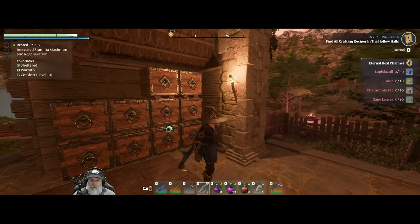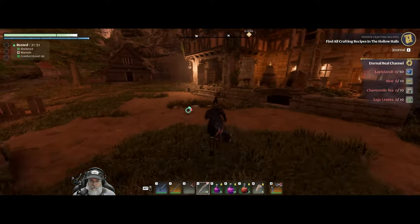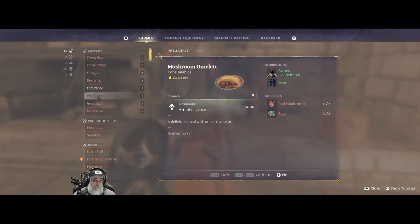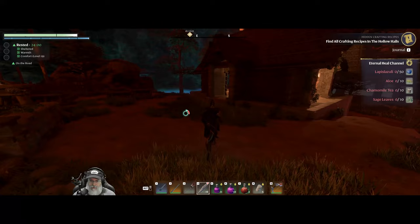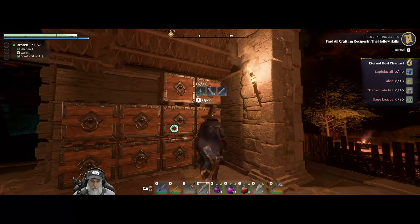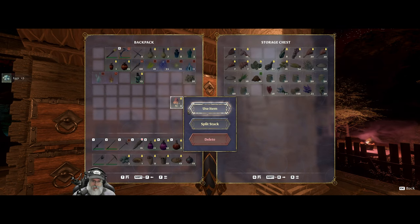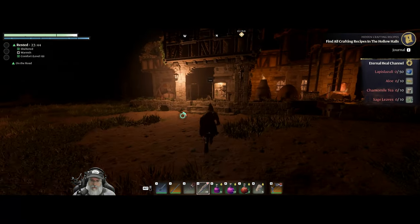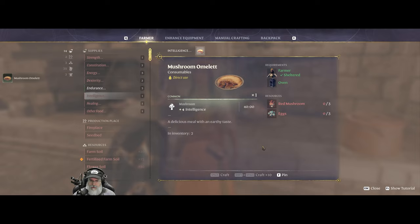What are we short on for the mushroom omelet? I think it's eggs - three eggs and three mushrooms. We're going to have to go farm some of those vultures. We have three eggs there and three mushrooms - okay so we can make one more mushroom omelet. And by the way, I do like mushroom omelets in real life too, just so you know.